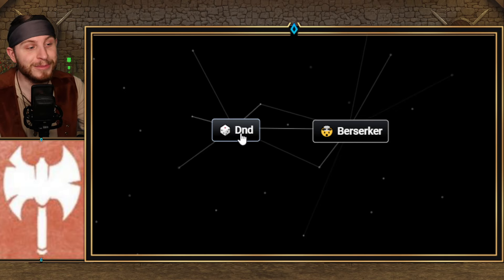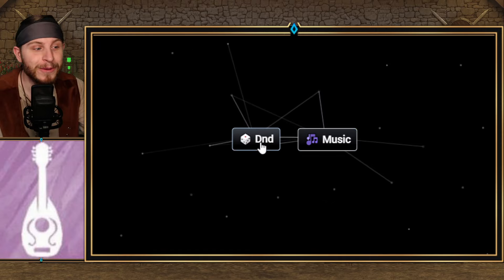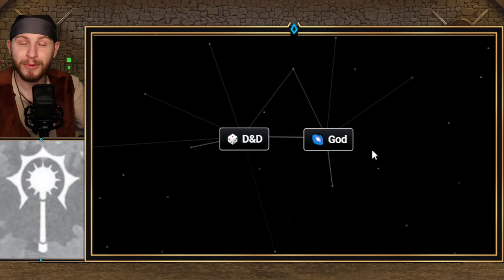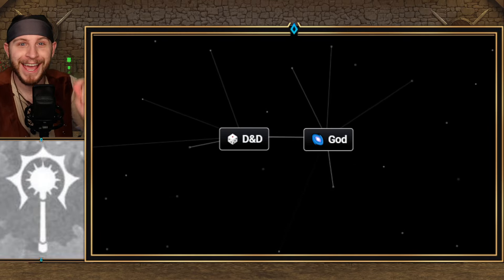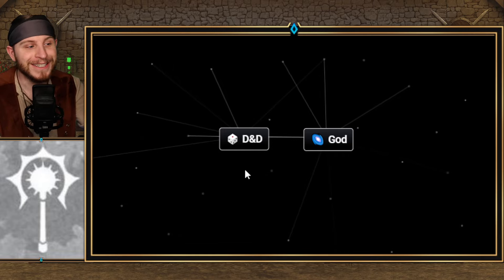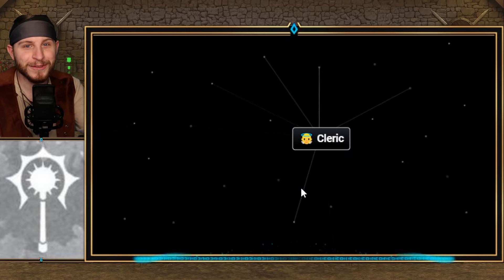First up, if you do D&D plus Berserker, you get Barbarian. Still using D&D, if you add that with Music, you get Bard. Something important to note: some recipes use 'D&D' and others use 'Dungeons and Dragons' — that distinction matters. D&D combined with God gets you Cleric.